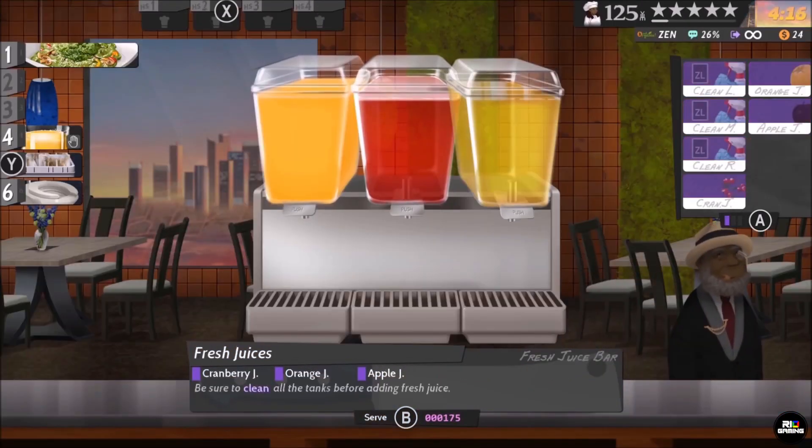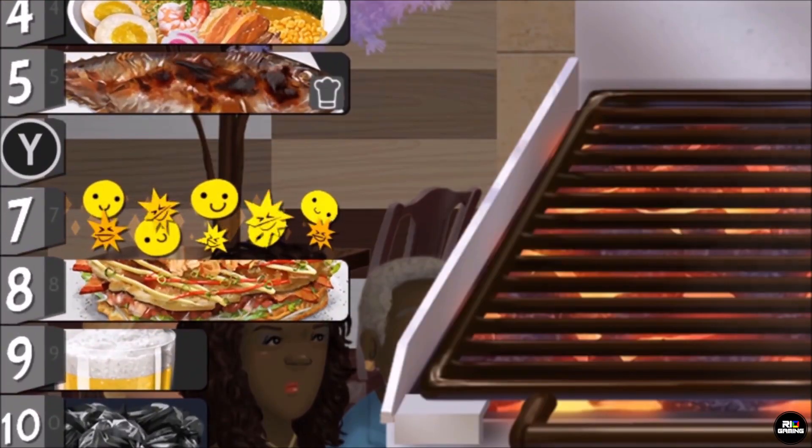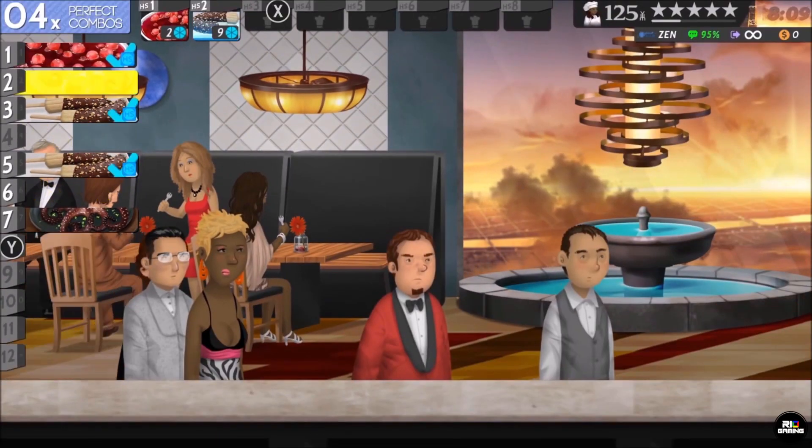Cook Serve Delicious 2 is Vertical Gaming's first game on Switch, a sequel to a popular restaurant sim where you'll be doing everything possible to raise your food shack into a 5-star restaurant.